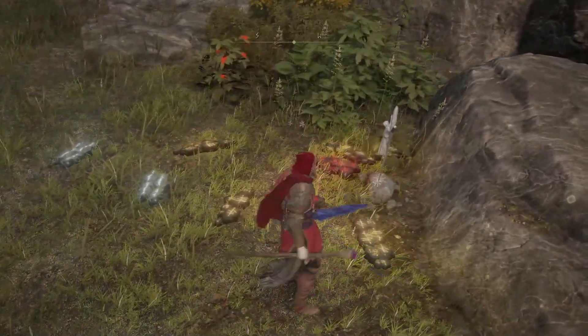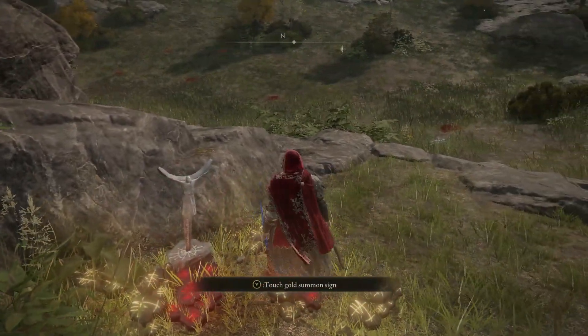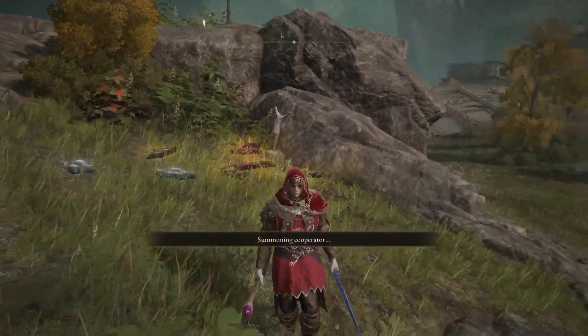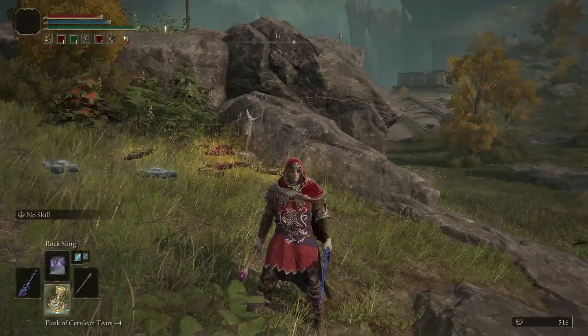If you prefer to join another player's game as a cooperative guest, use the Tarnished Furled Finger anywhere in the world, but the closer to the summoning pool, the higher the chance someone will use it. If you want to be summoned as soon as possible, place it closer to the difficult boss, right in front of the fog barrier.